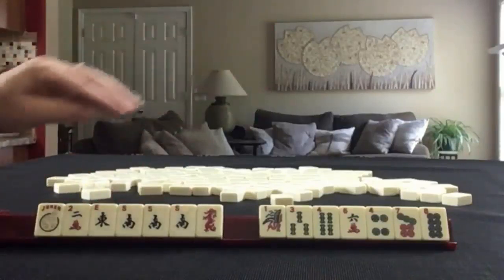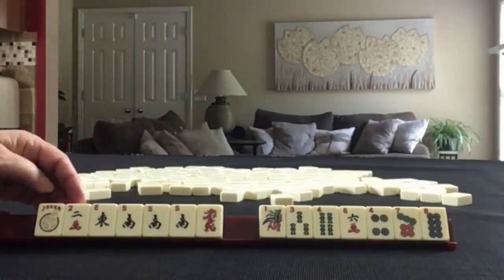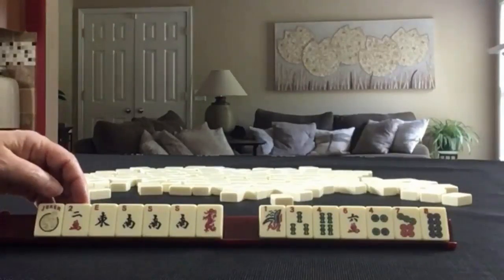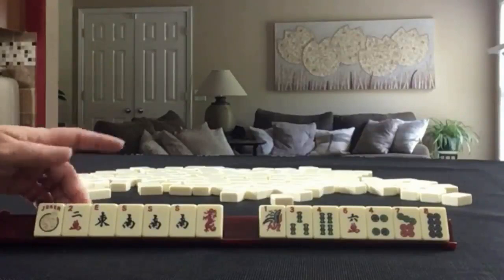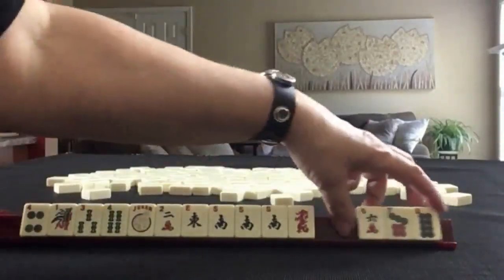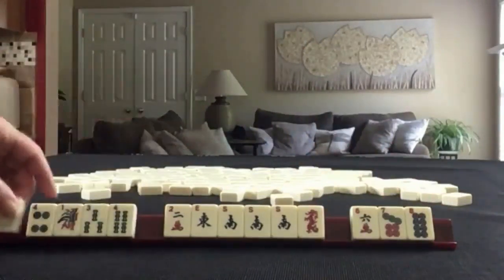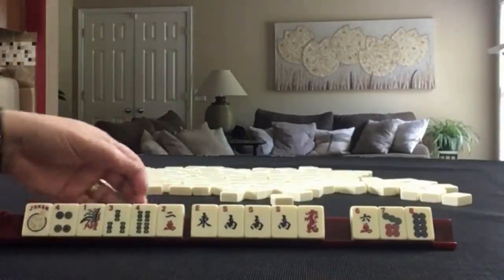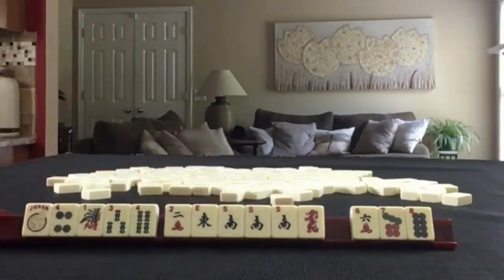Since we have so many discards, I would probably hold tiles that support the two as an option. So I would probably hold either 2-4-6-8 or threes and fours — 1-2-3-4. That would leave the rest as discards. So we'll focus on a consecutive run or Winds and Dragons, maybe a year hand.